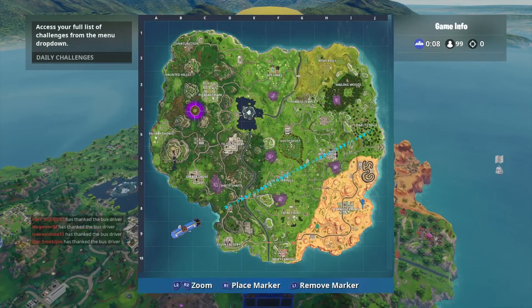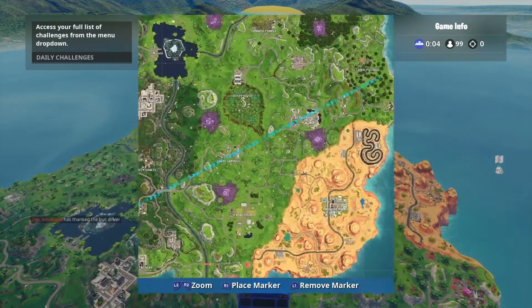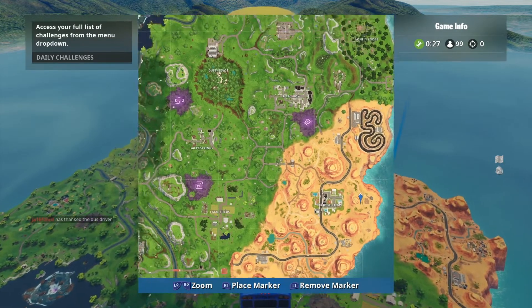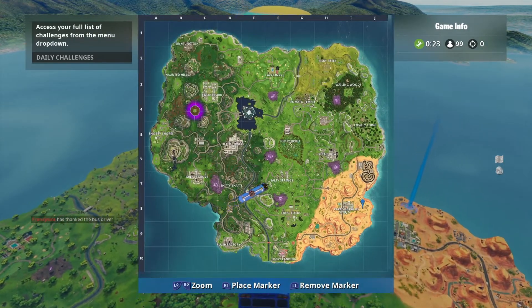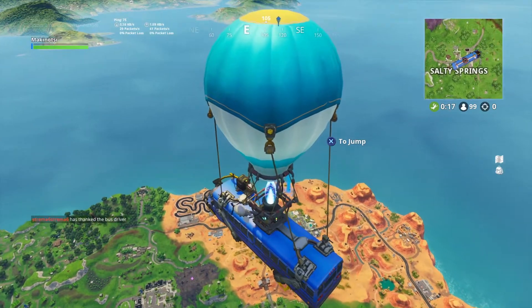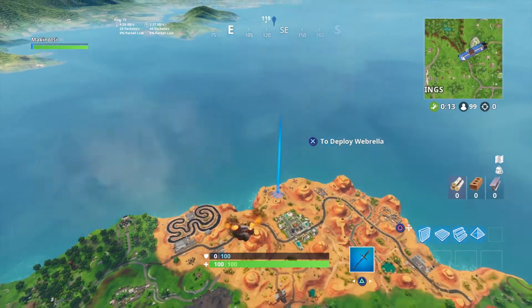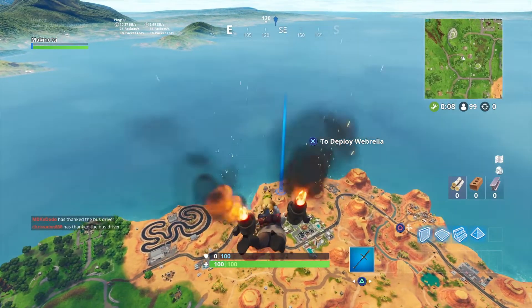The Battlestar will be right on top of that tractor, behind that mountain. Remember, complete your week challenges first and then it will show up — if you still haven't completed them, you won't be able to find this secret Battlestar. Let's jump right into Paradise Palms. I'm going to show you exactly where to land.